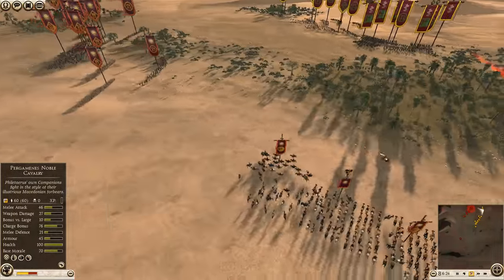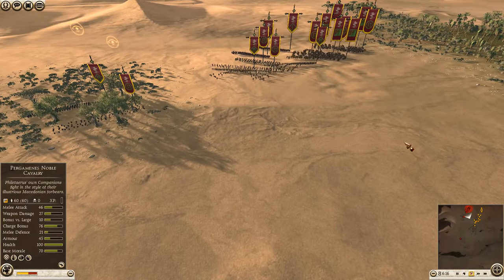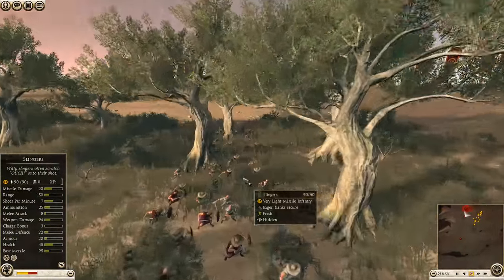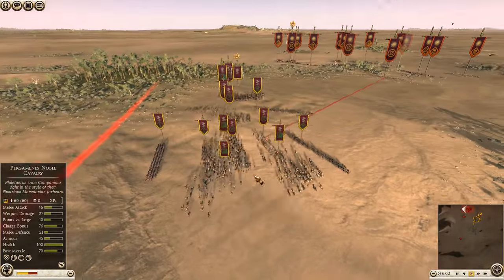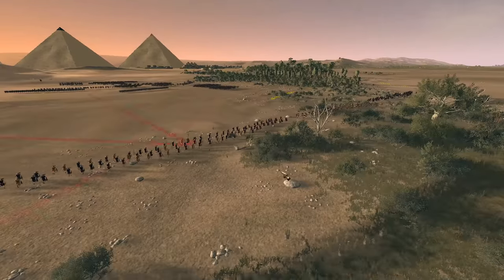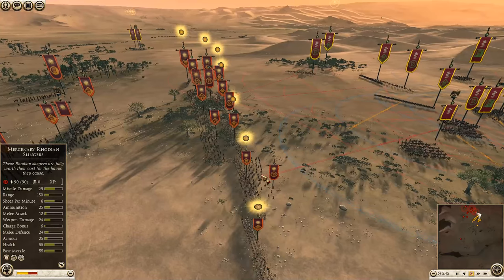He's going to skirt around the edge of the forest, check me out, push me back, and get some shots in with his archers — a competent reaction. So I'm going to continue to pull back. I want to suck my opponent in, force him to bunch up. His cavalry is kind of caught against the red line and can't really go anywhere. I've anchored my flanks, slingers are in the woods, and I'm going to suddenly charge back out of the retreat.